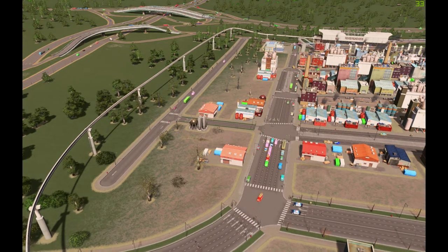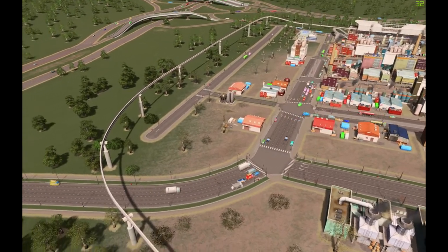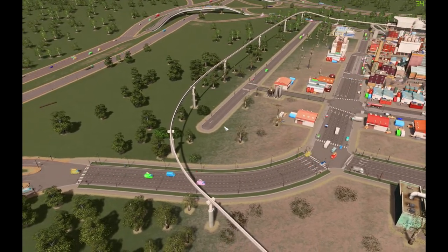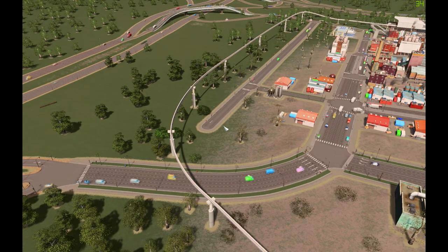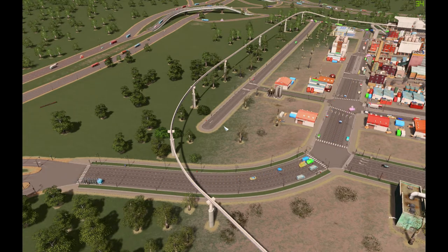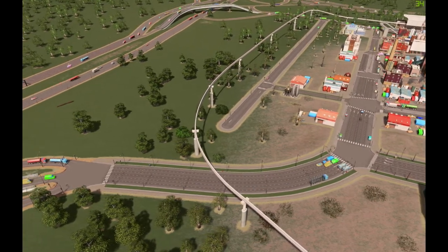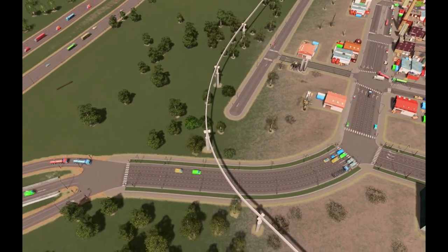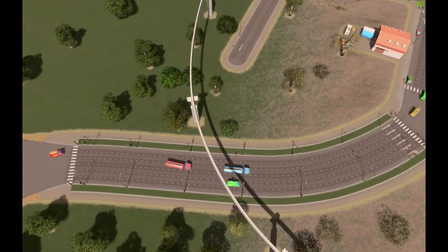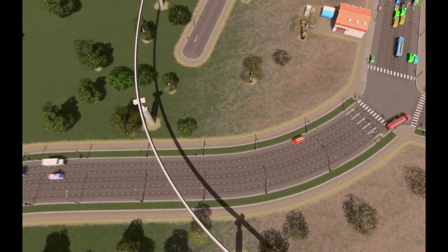The other thing I showed you was that adding nodes to roads can stop that ugly annoying thing of vehicles turning 90 degrees and jumping across a whole bunch of lanes. If you add enough nodes, they'll change lanes one at a time and they're quite happy doing it — even using two different sets of nodes.